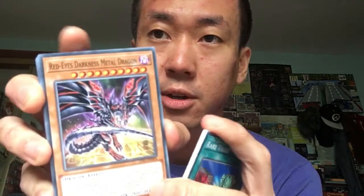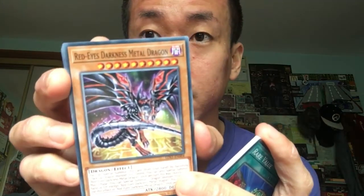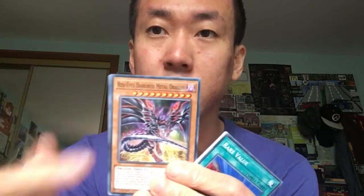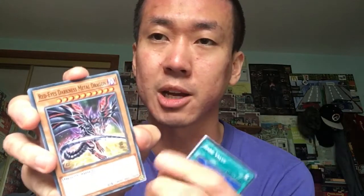This is the errata version — the different artwork. They changed the card effect text so it says 'once per turn' now. I actually prefer the old one — you could summon more dragons multiple times with its effect. I know it's broken and it was banned before, but a lot of people say they did the right thing to unban him and change the errata. I don't know about that — I actually prefer the old effect. I used to play dragons back then with Red Eyes.